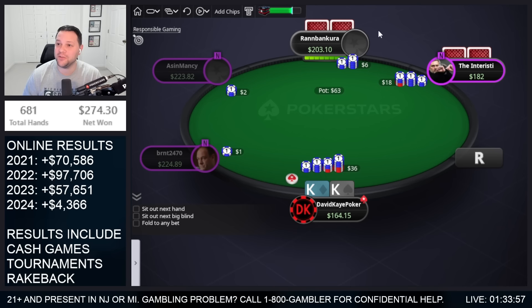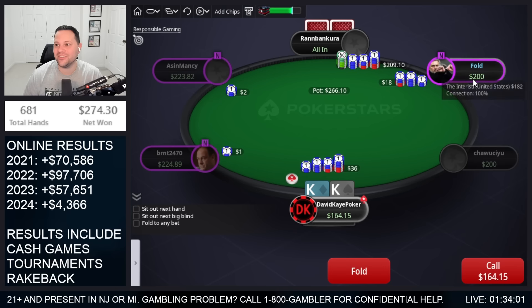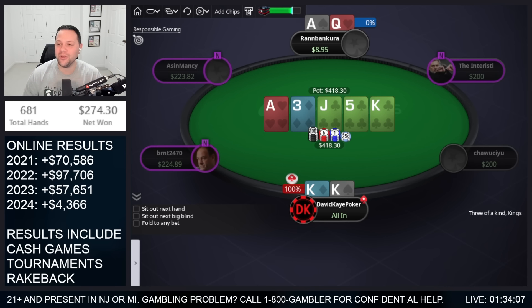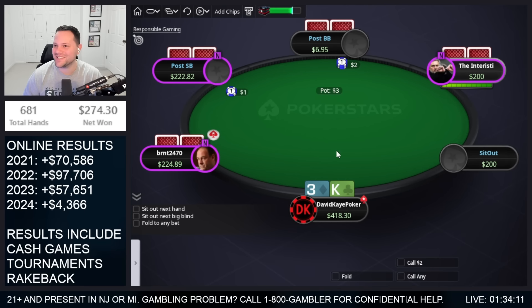That's a really strong formation — under the gun, hijack, button — but we have kings. Even if it goes jam-jam, I would actually kind of feel sick. Interesting — should be super tight but we'll get in kings here against ace-queen. Looking for the hold — ace on the flop. I just can't hold. Until the river, let's go. What a roller coaster of emotions when kings drill it on the end!